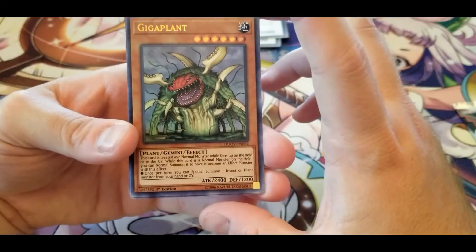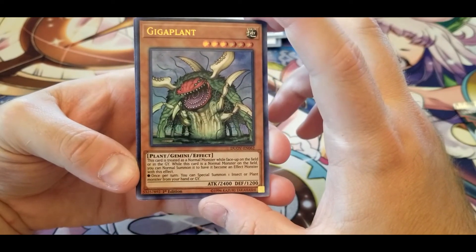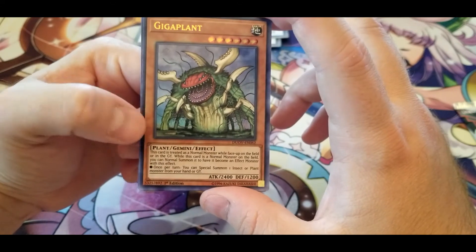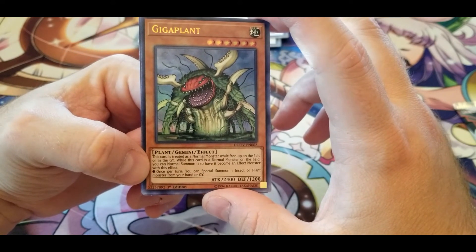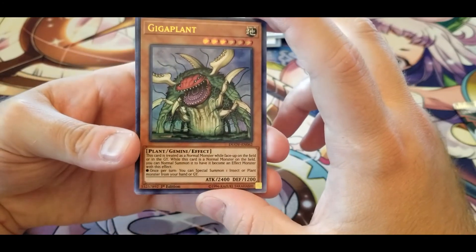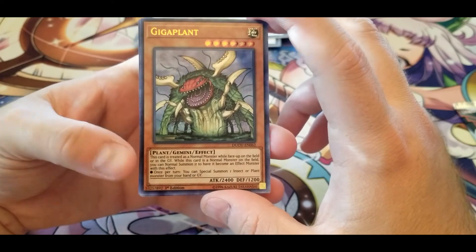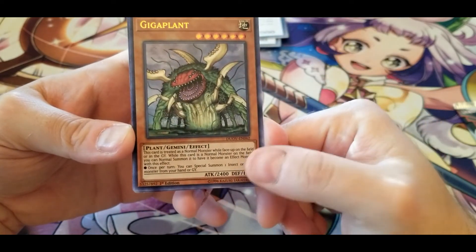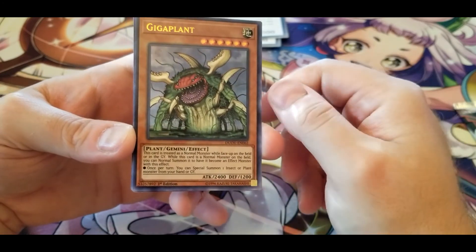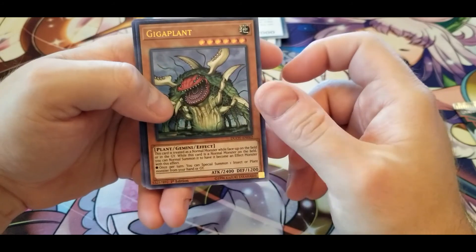Gigaplant — treated as a Normal monster when face-up on the field. You have to Normal Summon it again once it's on the field. Once per turn, you can Special Summon one Insect or Plant monster from your hand or graveyard. I was about to say this was a bad card because it's Gemini, but considering its effect lets you immediately play a monster from your hand anyway, and as long as you keep it around you get the extra summon a turn, that's not too bad.